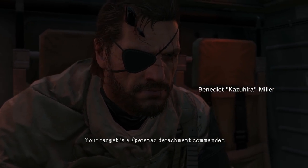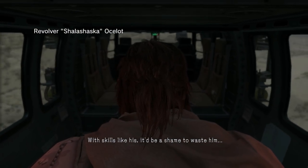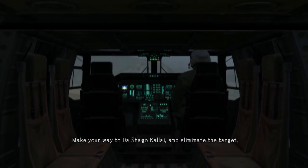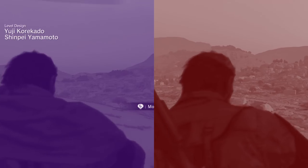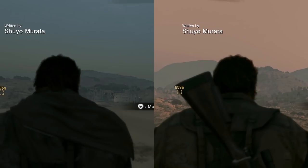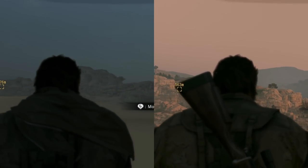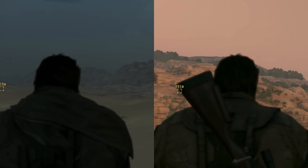Your target is a Spetsnaz detachment commander. Your orders are to take him out. With skills like his, it'll be a shame to waste him, but I'll leave the method up to you. Boss, make your way to Deshago Calais and eliminate the target. Deshago Calais — it's a three-star restaurant. I love that it says 'guest starring the Spetsnaz commander.' The first couple of missions, once you get out of the intro of the game, are just more normal jobs they take — not particularly story-centric stuff.